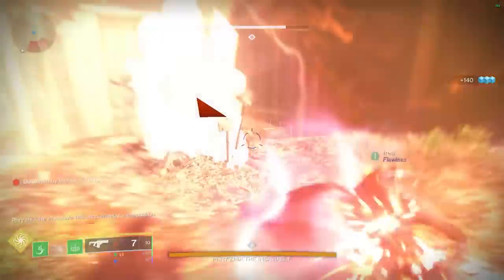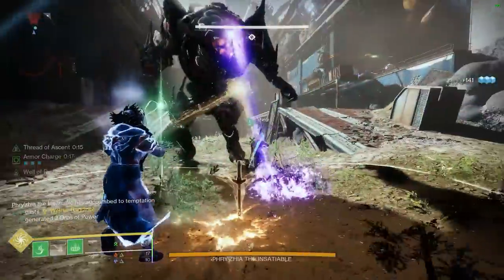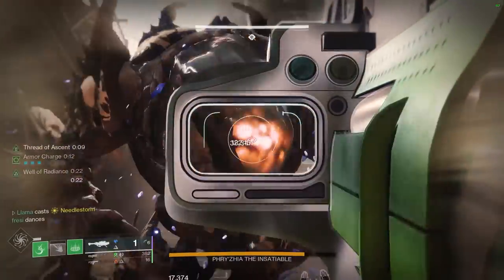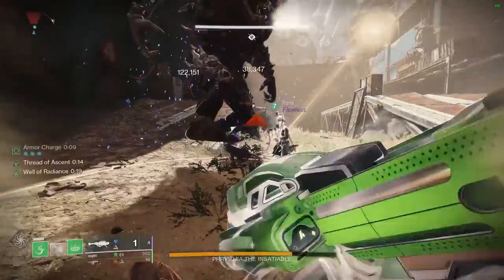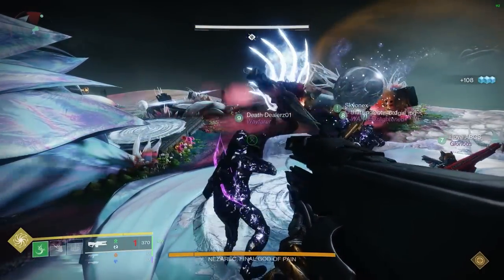Step 4: Follow this exact damage rotation. 1. Create a Grappled Tangle at your feet. 2. Cast Needlestorm. 3. Proc Bait and Switch and shoot four rockets. 4. Reload the rocket by grappling to the tangle at your feet and fire. 5. Reload the rocket and re-proc Bait and Switch. 6. Fire the rocket and repeat. If you do everything right, it should look something like this.